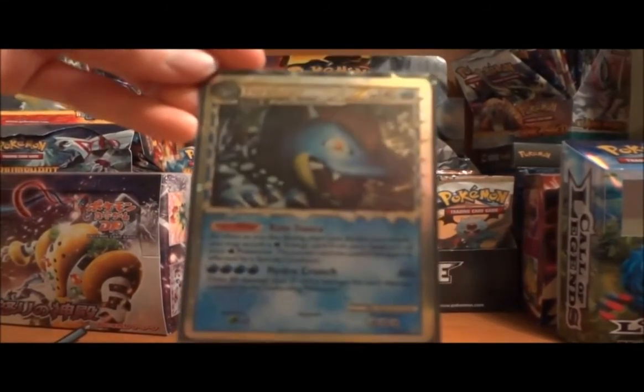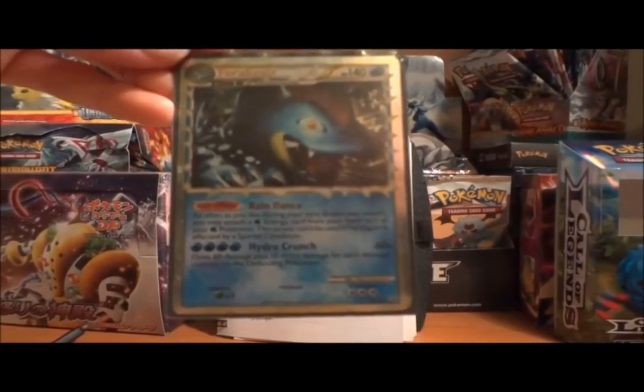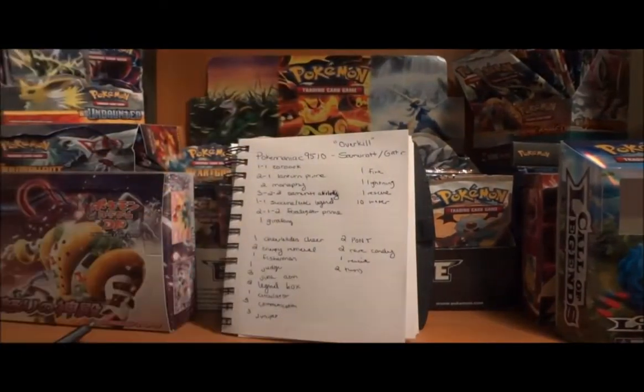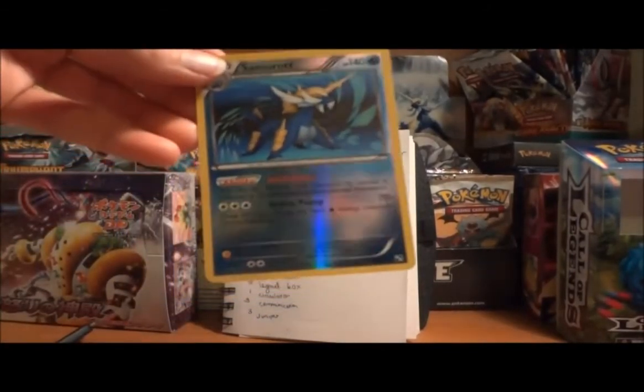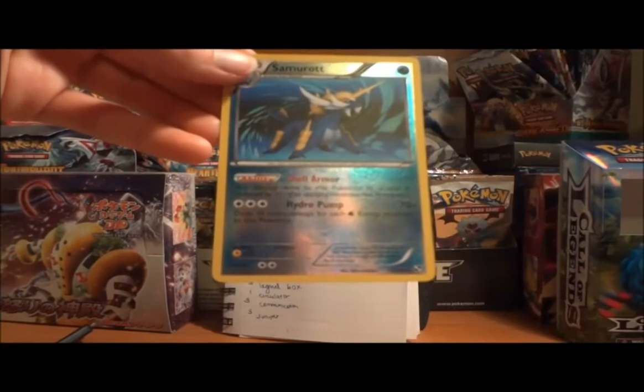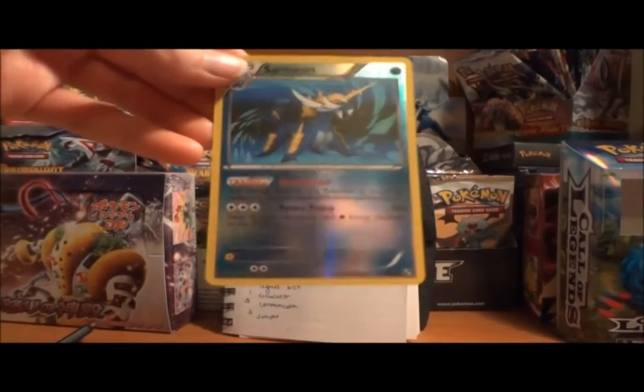Essentially, this is all Feraligatr's in here for. He's got a 2-1-2 line, so I think that's a pretty solid line — I don't think there's any reason to change it. Feraligatr Prime also works extremely well with Ability Samurott, which does 70 for Hydro Pump, and 10 more damage for each water energy attached to this Pokémon.